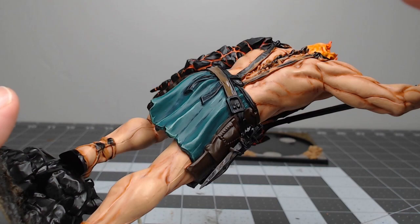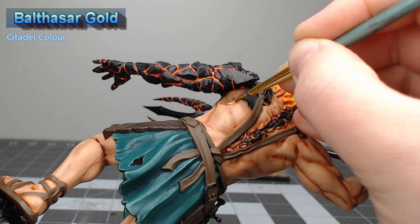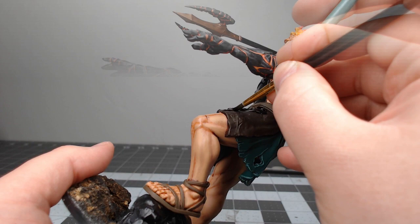Our next step is to take Balthasar Gold and we're going to use this as the base color for the harness that his stone arm connects to. We're also going to use this as the base color for the tip of the trident. Now we're going to take Agrax Earthshade and we're going to use this to wash the leather on the model as well as that copper color we used in the last step.